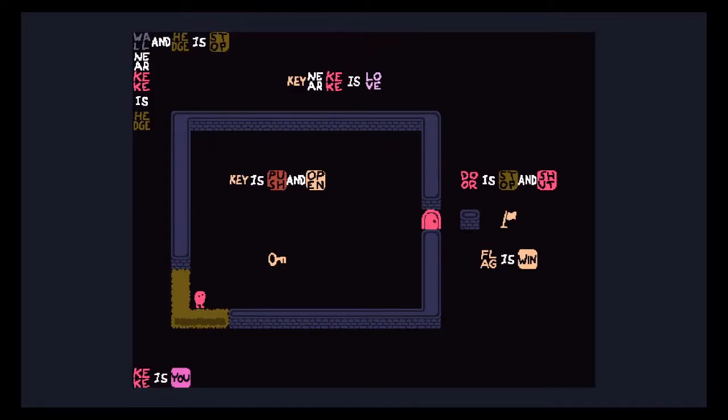Wall and hedge is stop. Wall near Kiki is hedge. Key near Kiki is love. Key is push and open. Door is stop and shut. Flag is win. Kiki is you. So if Kiki moves around the wall, he changes it to hedge. If I get too close to the key, it turns into love. I need to get to the flag outside. I need to push the key into the door to open it.